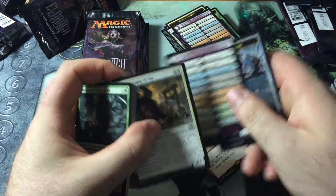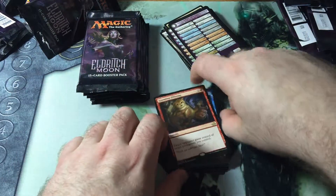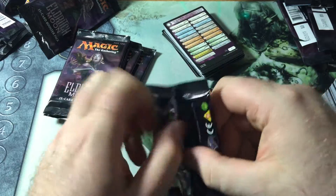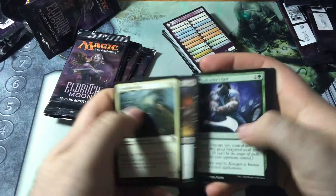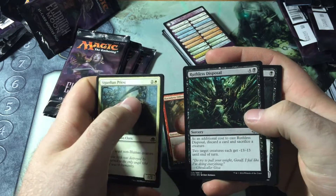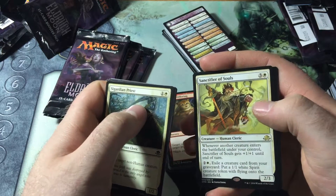Harmless Offering — very cool. I've been wanting to get one of those for my Zedruu EDH deck because it just fits the theme of Zedruu. You give stuff away — he's very political and very nice. Give gifts. We have Ruthless Disposal, Vampire Cutthroat, Ride Down, and a Sanctifier of Souls.